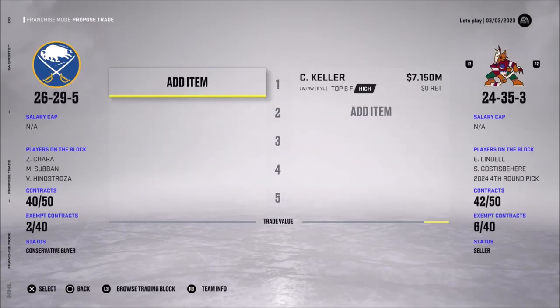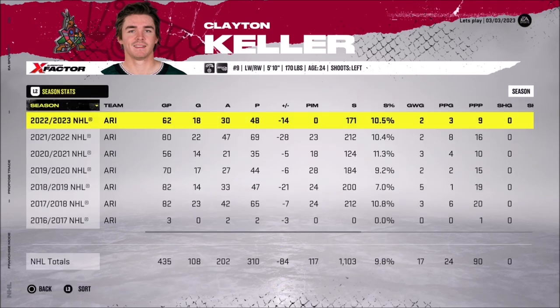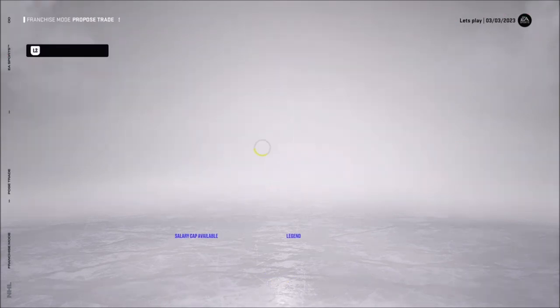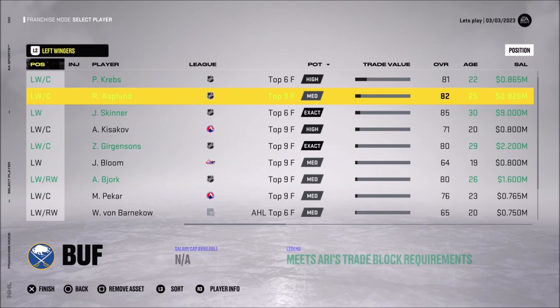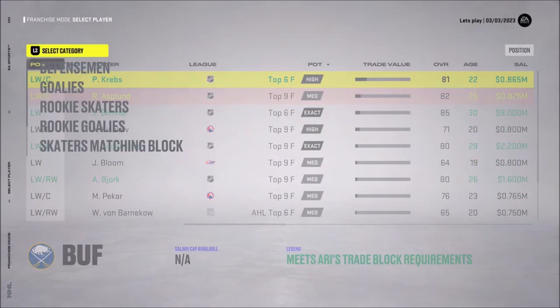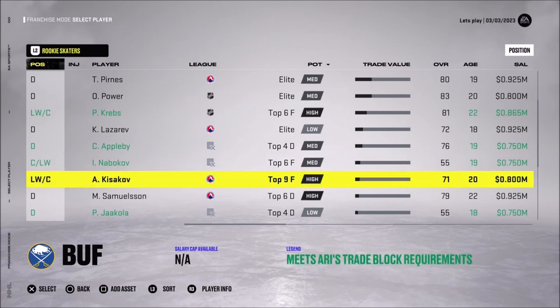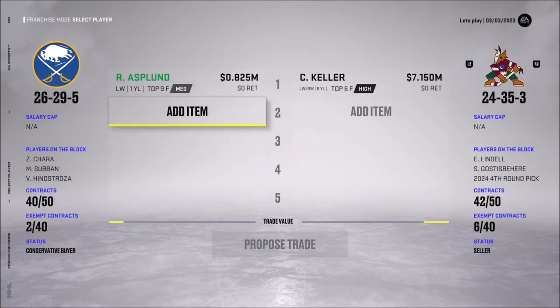Let's scout and see if there's anything interesting to trade for. The guy we're looking for: Clayton 'Clutch' Keller — 85 overall, a step above what we have. He's a high top-six and can still grow with two to three years of growth remaining. He's having a decent season points-wise but his plus/minus is not good with the Arizona Coyotes. I'm pretty sure he'd want out, and the Coyotes are interested in having Asplon — though we'll have to give a little more.